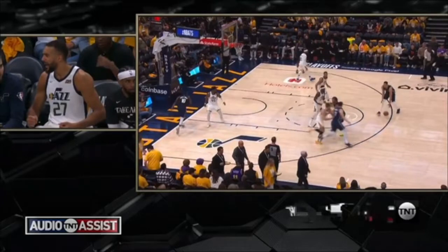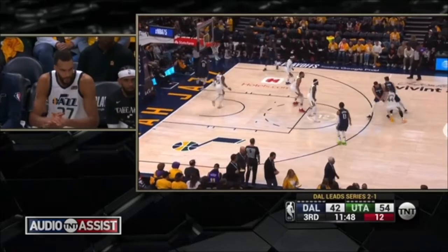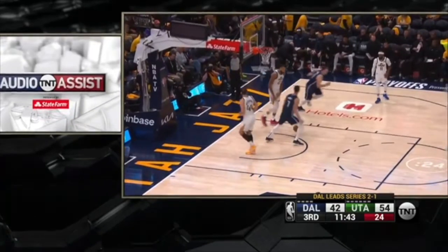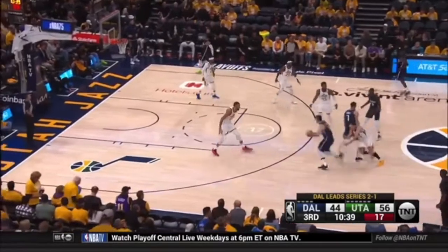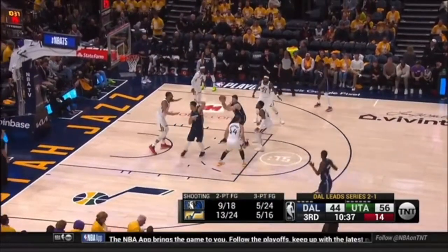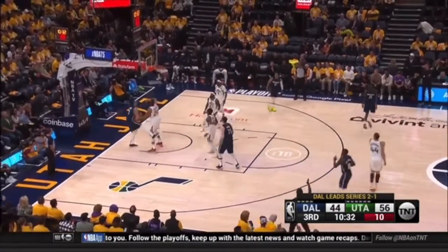Have to defend the down screen first. This is where you get broken down. This player's got to be attached to his man and have his arms out, so this player cannot just curl right off this down screen. You've got to force him out so this chase can happen. Look what happens when you let him curl — there's already space. So now you're not guarding one-on-one, you run drop coverage, you have no chance to fight over the top because you're so far behind, and it's just an alley-oop.